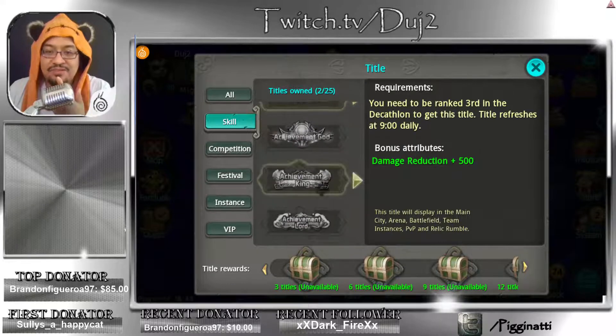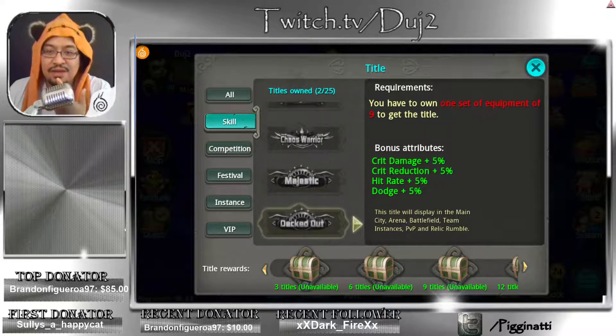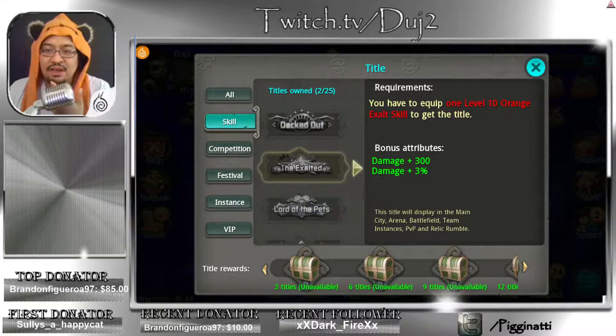These are all just fight achievement king - oh no, that's just rankings and I'm never gonna get any of the ranking ones guys. Okay, here we go - Majestic: you need to wear seven pieces of equipment of quality 34 to get this title. I've seen people with decked out as well - one set of equipment of nine. What's a set of equipment of nine? I don't know what that means.